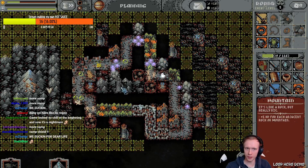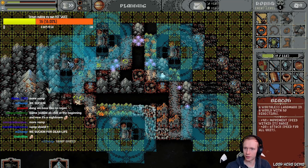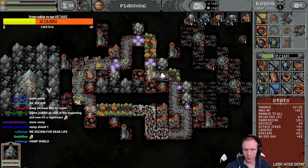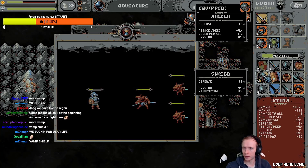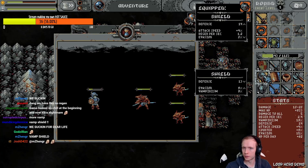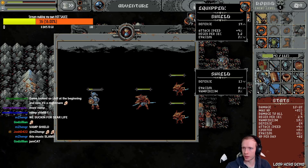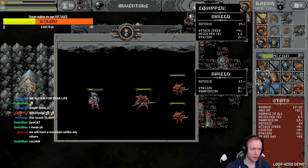Put the beacon down wherever the boss is. This music slams! Hang in there baby. I can't go for the vampirism because it's better than the regen, we think. Being told it's better. We'll have a mountain like any others.